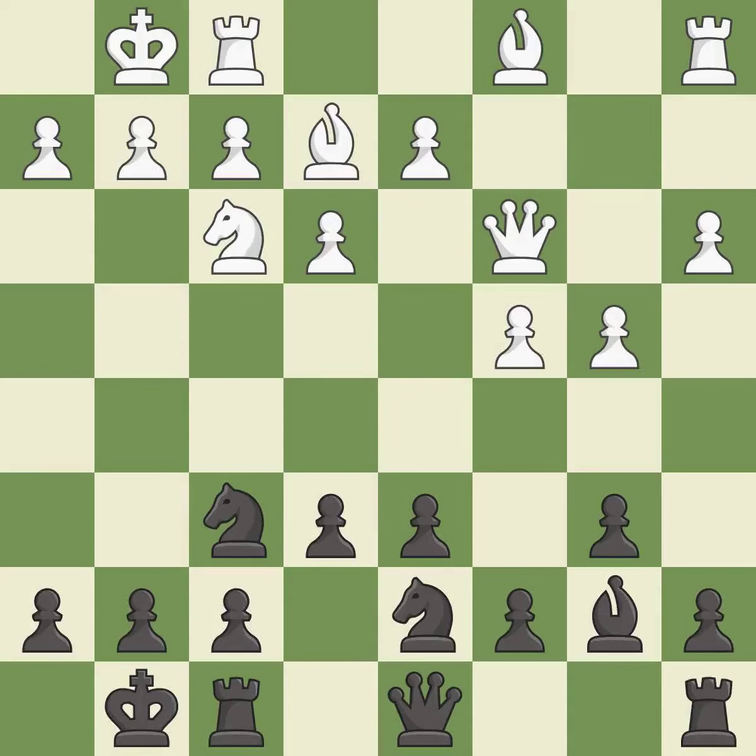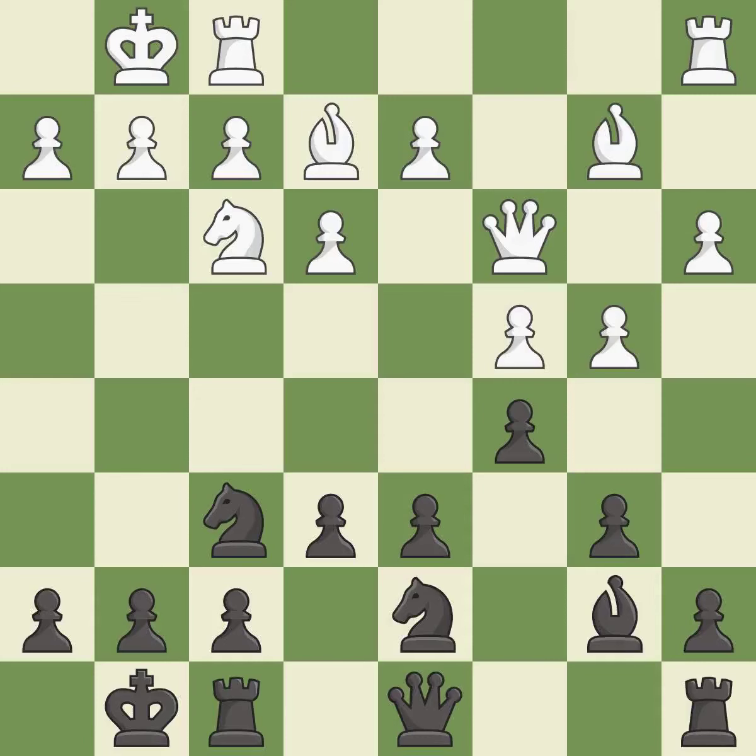The bishop is ready to be developed to an active square. This connects the rooks, which helps them coordinate together in the future. This wins time by threatening a queen and forcing it to move away — an excellent move.